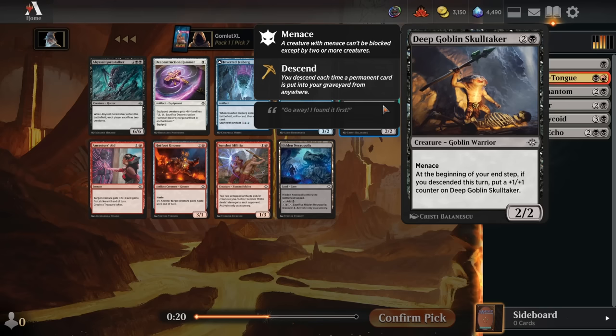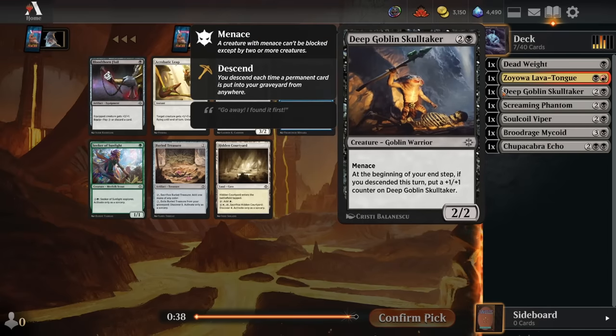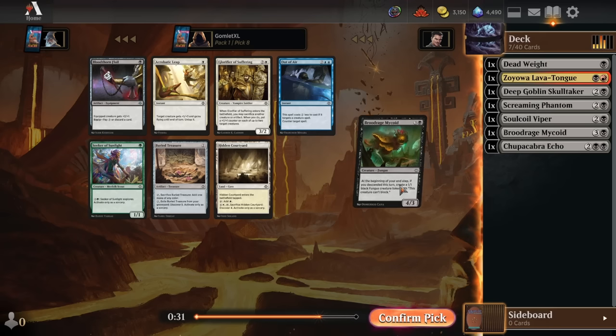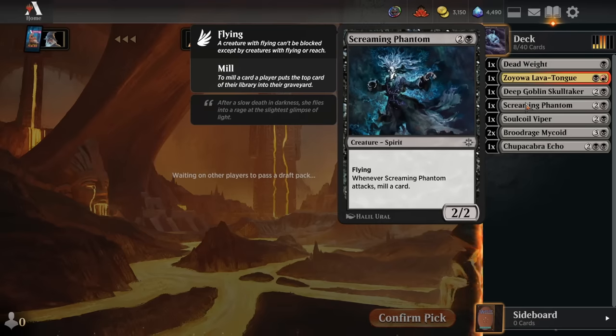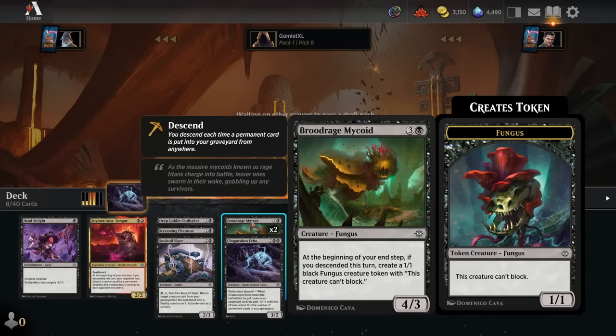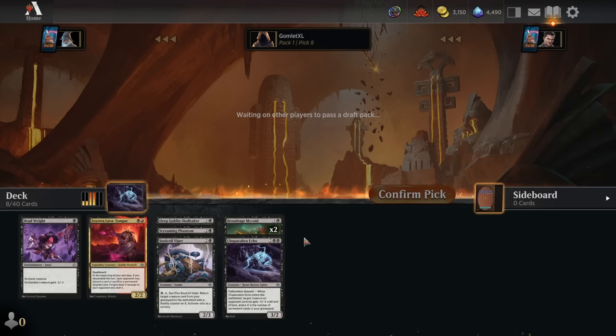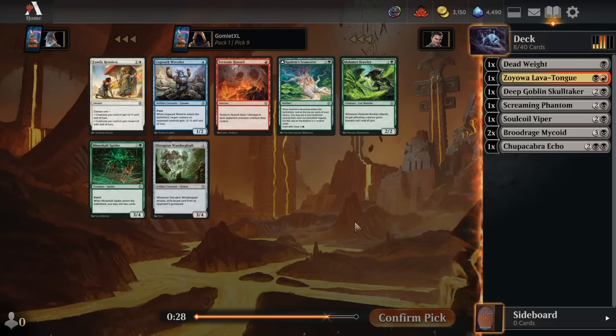We could take the Deep Goblin Skulltaker if we're going full mono-black descend — it might get a bunch of counters over time. But it's still just one big threat, and if our opponent spends one removal spell, we haven't gotten anything out of it. For pick 8, we take another Broodrage Mycoid — great card with Screaming Phantom. If we play 100% permanents in our deck, that's going to trigger the Mycoid every single turn we attack with the Phantom, and right now we're currently 100% permanents.